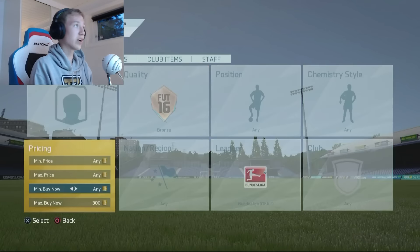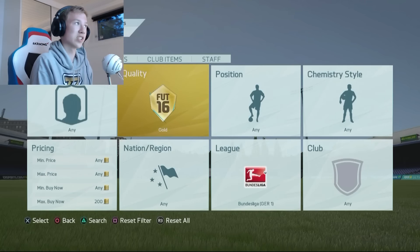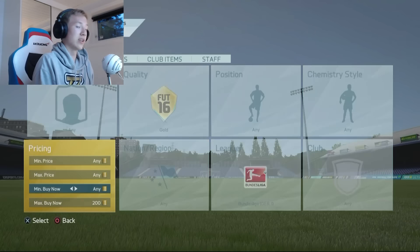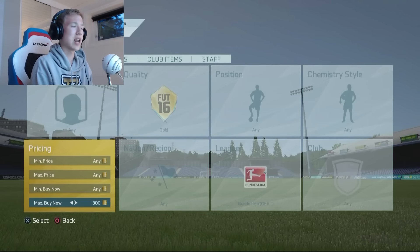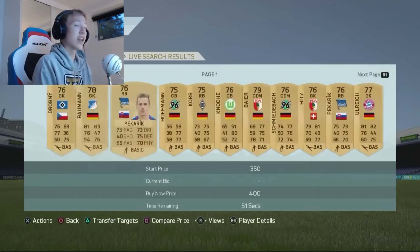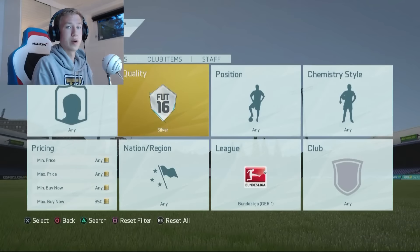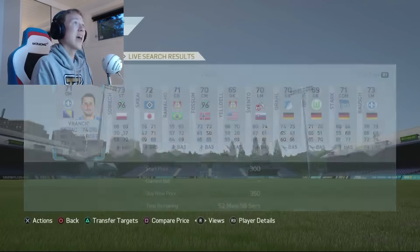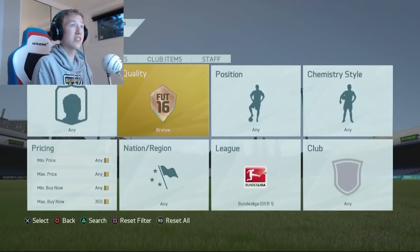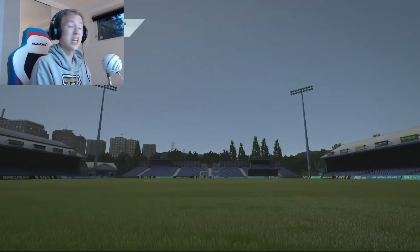Let's have a look at this method. Right now people are starting to sell their Bundesliga items because the Bundesliga Team of the Season is coming to an end — it's Tuesday today and Wednesday tomorrow. The gold and silver cards have gone down in price so much, people are selling off their cards except for bronze cards. This is a method you need to do literally right now, and you can make 1k in about 1 minute.